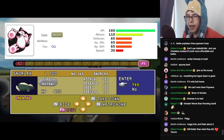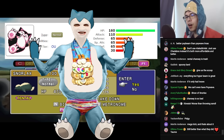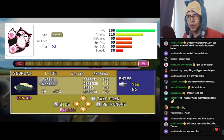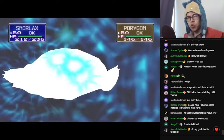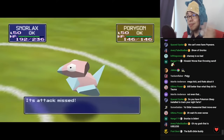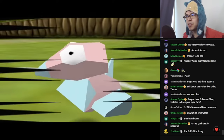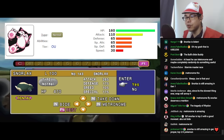Snorlax in Gen 2 is an unkillable god — it uses Curse, and you'll also be swearing. But pretty much everything that makes Snorlax amazing doesn't exist in Gen 1. Its super good Special Defense does not yet exist — it just has very bad Special. Curse doesn't exist. Rest Talk doesn't exist. So you just get a very slow, decently beefy Normal type. Snorlax is still good in Gen 1 generally, just not in this game.